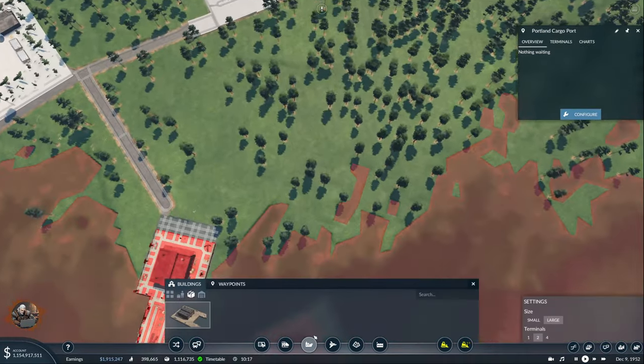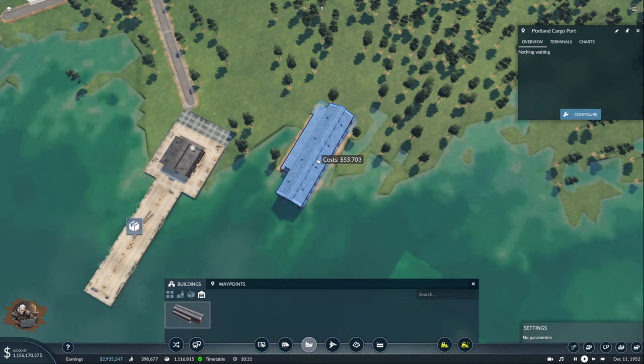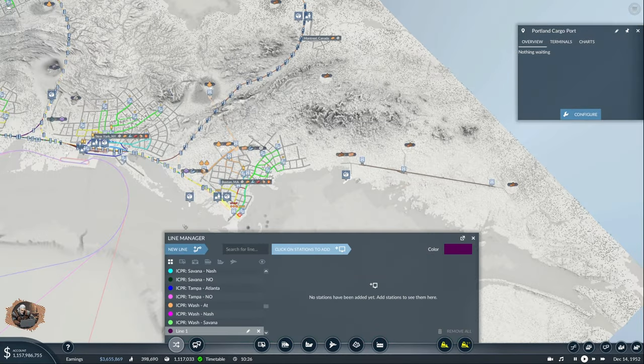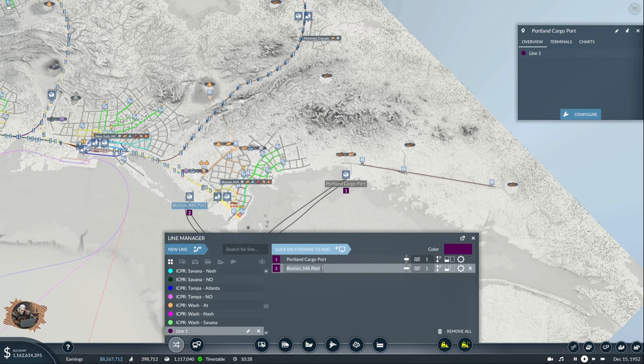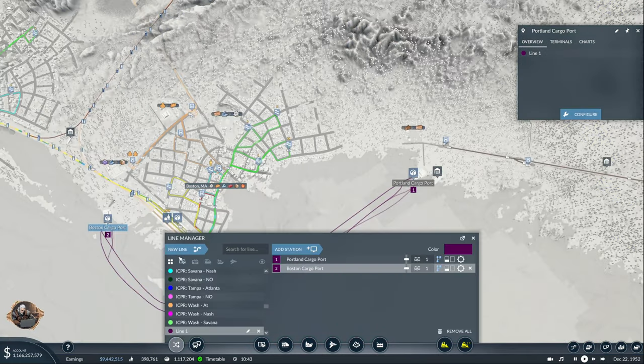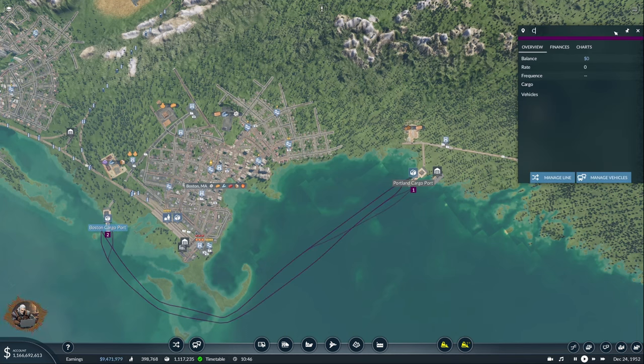I should add myself a shipyard so I don't waste time while the logs are coming. We're going to create a new line from here to here. This is going to be Boston Cargo Port. Let's set up the line — this is a cargo ship. It's going to be Portland-Boston, and it's going to transport Planks Supply.